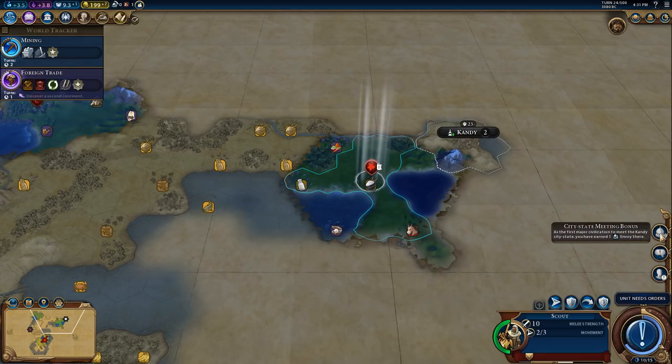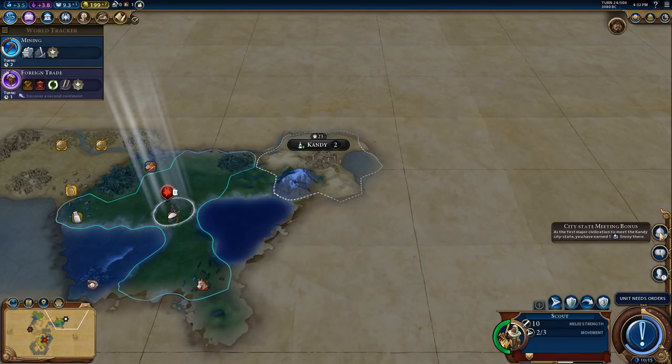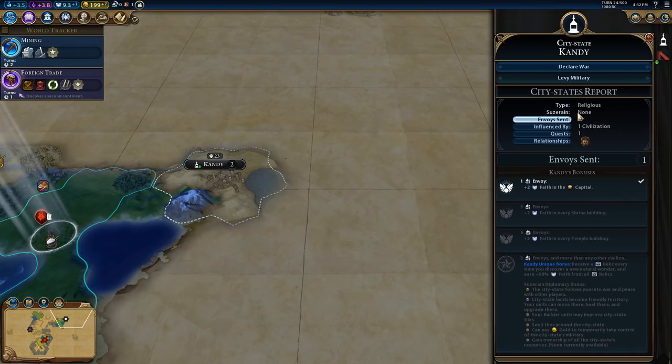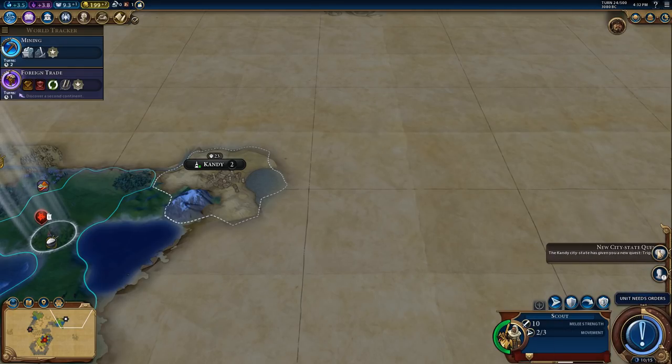There's Mongolian throat singers in the background - excellent. We have an envoy - what are you going to give us? Plus two faith in the capital, perfect. Are you being influenced by anybody else? No, interesting.